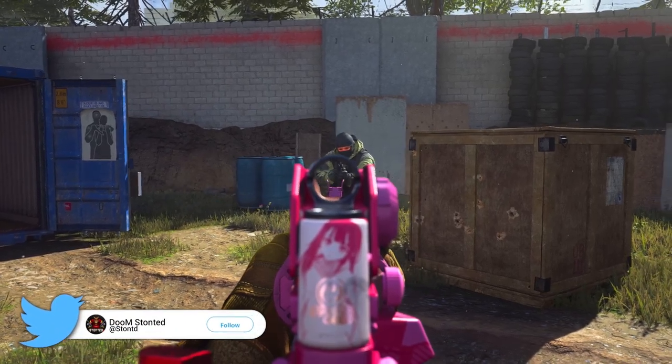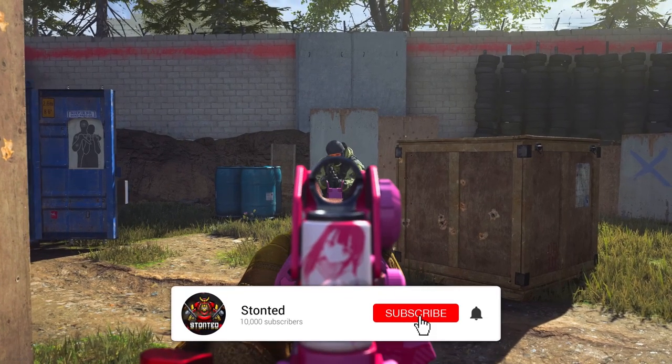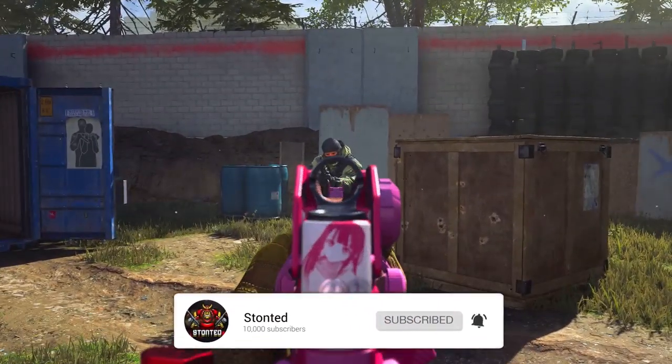What's going on guys, it's your boy Stunner bringing you another how-to-get colorful bullets in Modern Warfare. We're going to start off with the pink tracer — this is the Breaker M41.